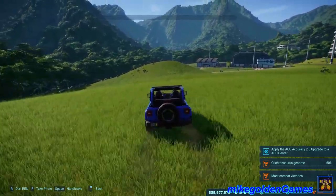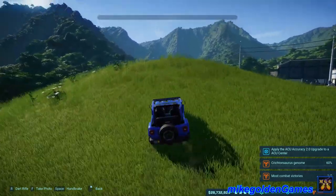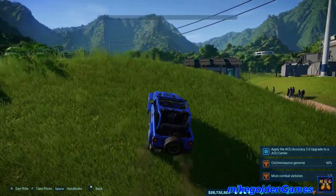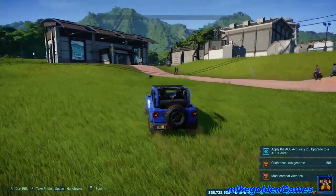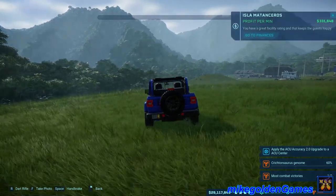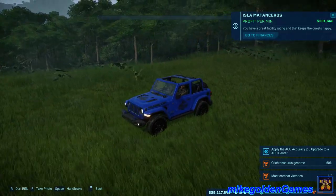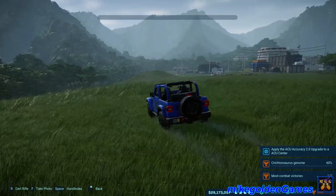We're going to go and send it — hopefully this hill is tall enough. Feels like this Jeep is even faster than the other one. That was a beautiful looking screenshot using the Alt and F2 key for Ansel technology. It's an NVIDIA graphics card special that some games support, and this is one of them, so that's really cool. Let's get back in game.